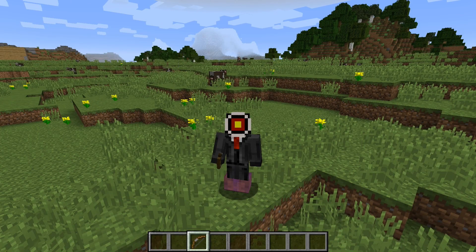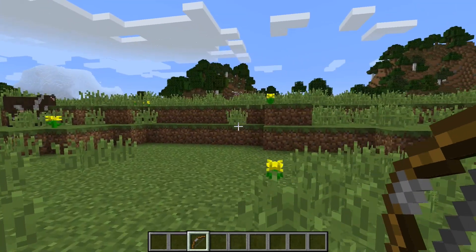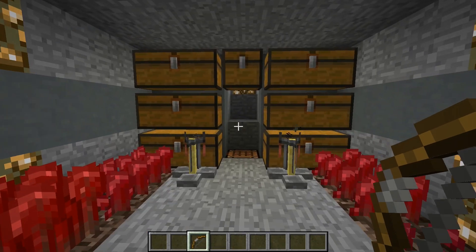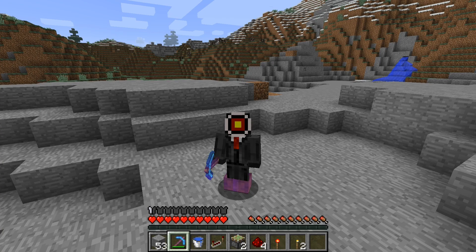Hey guys, Red Phosphorus here — long time no see. Today I've got a completely invisible door that opens automatically only when you or one of your friends that knows the secret approaches it. I call it the Icy Inlet, so let's get to building it.